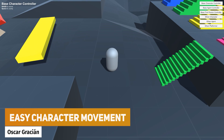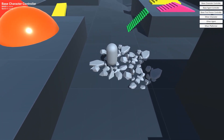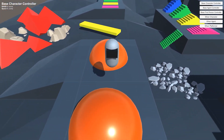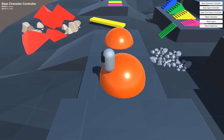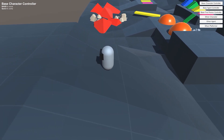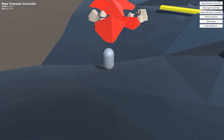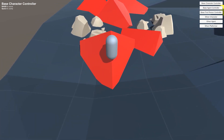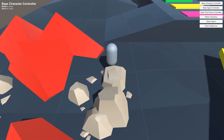The next one is Easy Character Movement, a high-performant rigid body character controller you can use for characters, players, NPCs, and enemies. It's fully capsule based with variable jump heights, crouch support, ground snapping, the ability to move and rotate on dynamic platforms, slope support, solid root motion support, and it's mobile friendly — everything you need.